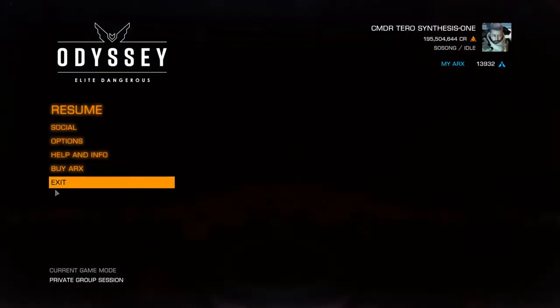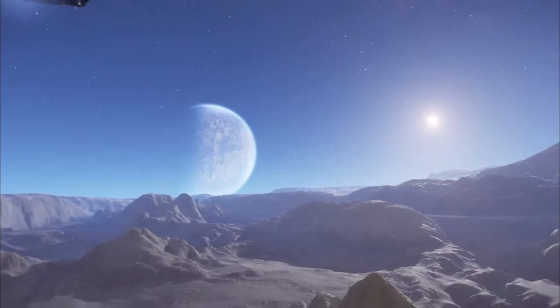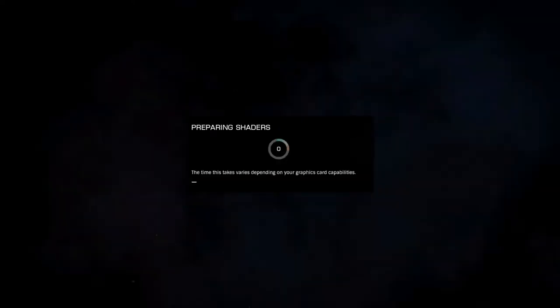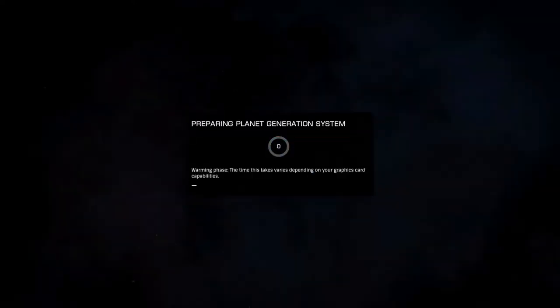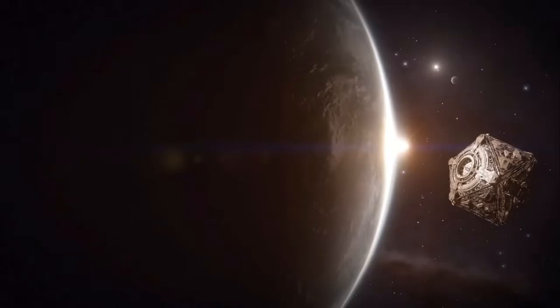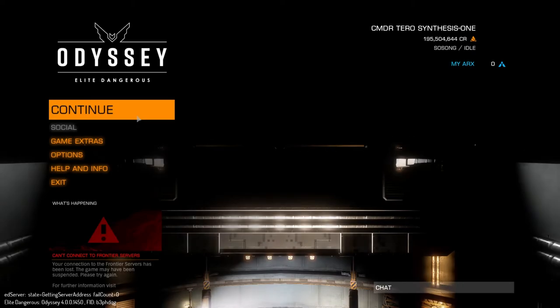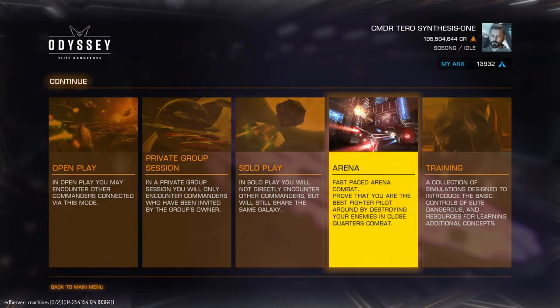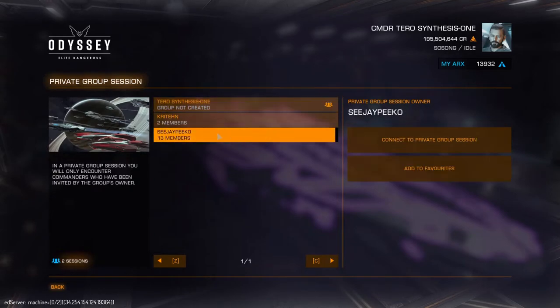As soon as you farm it up, you want to quit to desktop. When you load back in, this is where the trick is — you want to be quick. That timer you originally found when you first targeted the high-grade emission, again you want to have more than 20 to 25 minutes on it. That timer is still technically counting, or at least was counting while you were messing around with it, and will start counting again when you jump back in. You want to jump into the same mode you were playing.